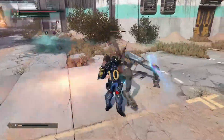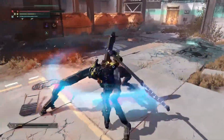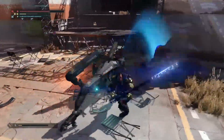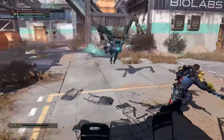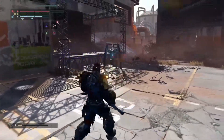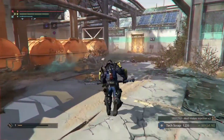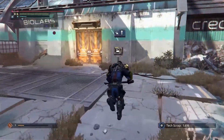Here we have some sort of security unit hunter tracker guy trying to apprehend us — that's not cool. So something we really wanted to do with this demo was show off some of the narrative elements of the game. In The Surge, you'll be able to find and interact with a number of NPCs, some of whom you'll be able to help, others will be able to help you. In either case, you'll be able to speak with them to find out more about what's going on here at Creo.